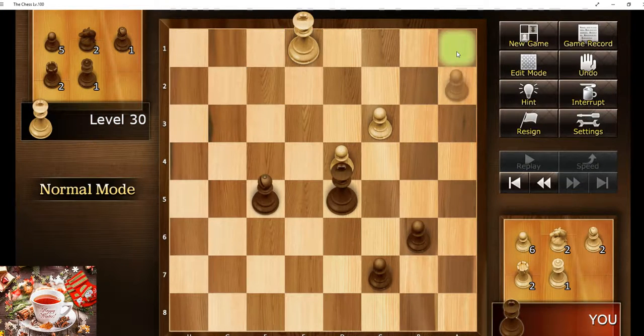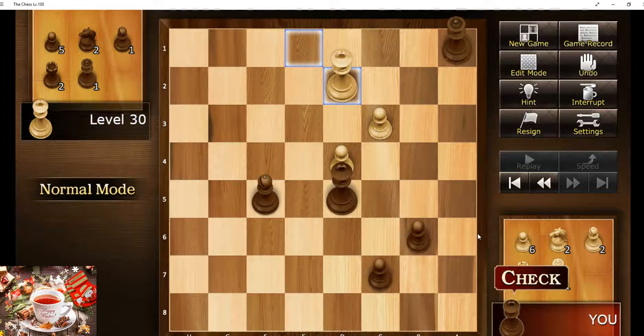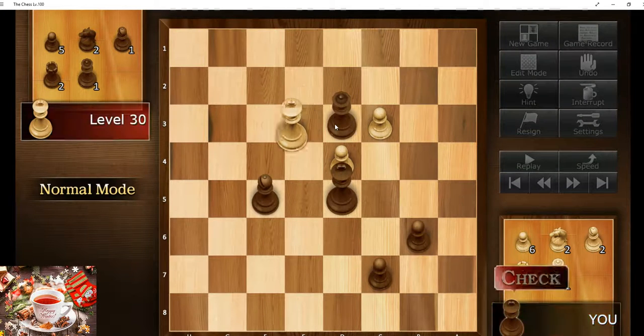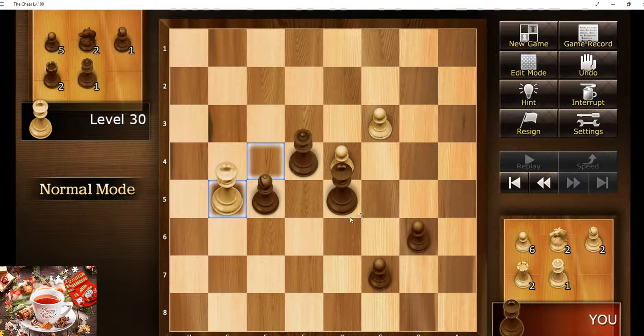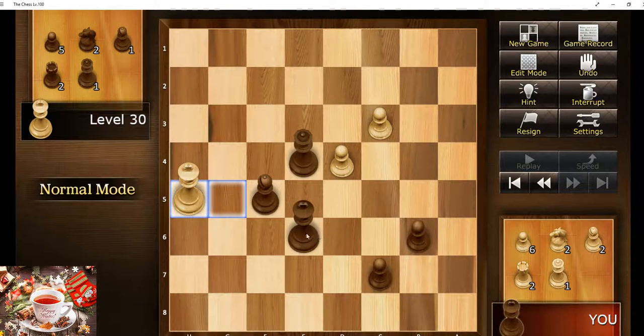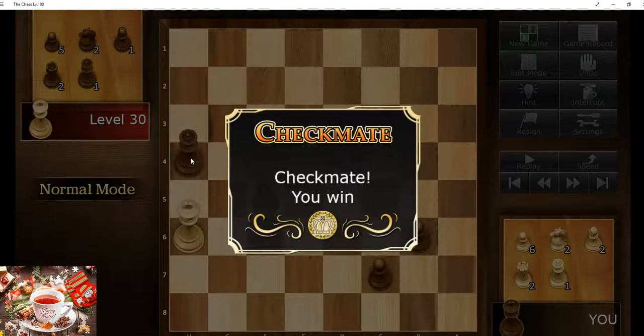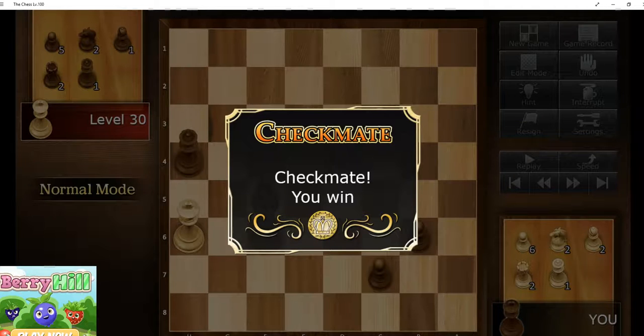This is a little endgame strategy — use your king to try to herd the opponent's king. And that's it. So that's the first chess battle. I hope you saw the mistakes it made and one or two that I made. That was a pretty good game. That's the end of the game. Thanks for watching. Bye-bye.